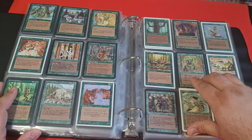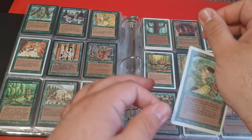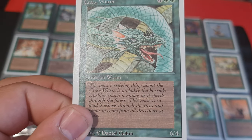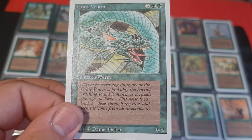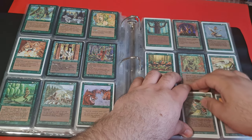I think it's also worth looking at Craw Wurm — Craw Wurm is the Timmy card for many players. If you ask somebody, I'm absolutely sure there's a young player in the Timmy phase, which many people haven't outgrown, myself included. And you like to play with it — 6/4 for 6 mana, no drawbacks, quite a good thing.